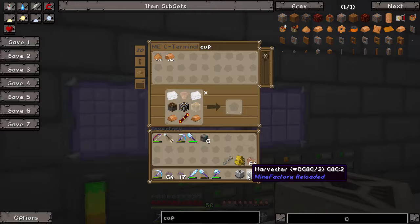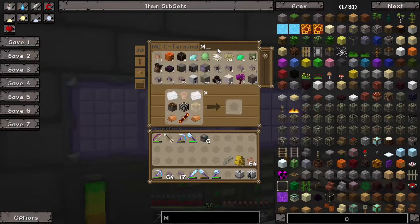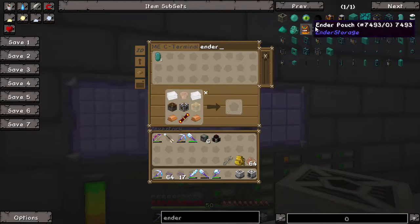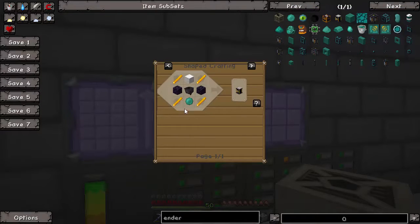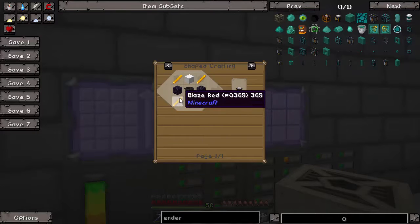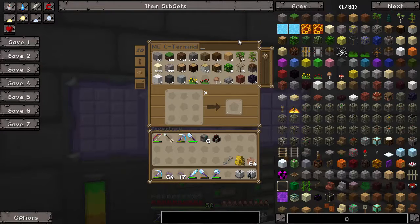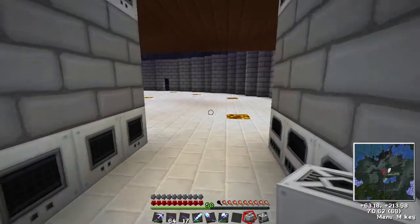We need a magmatic dynamo. I've spent a bit of time gathering resources and I've made a heap of magmatic dynamos — here we go, I've got one of those. We need an ender tank. Let's get the recipe for that — oh, I might need to go grab some blaze rods. I've got obsidian but I'm short by one. Bear with me — I'll be back in a sec.